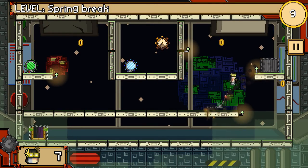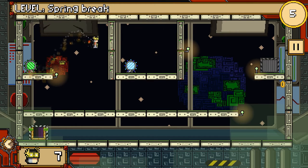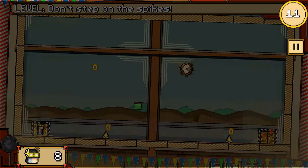Obstacles in the levels included spikes, moving platforms, vanishing platforms, directional signs which sped up your character, and even turrets, which meant plenty of challenge there.